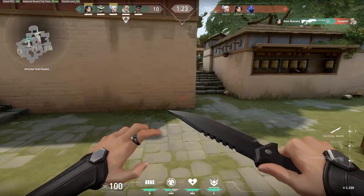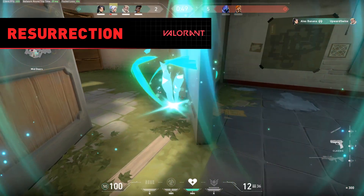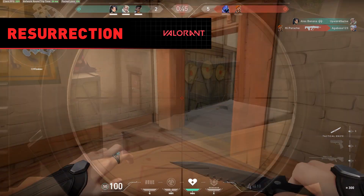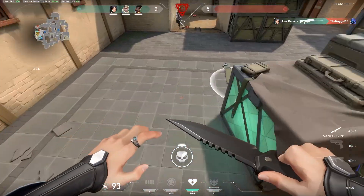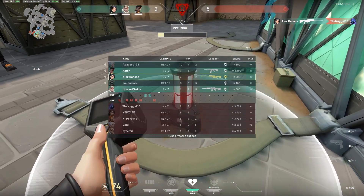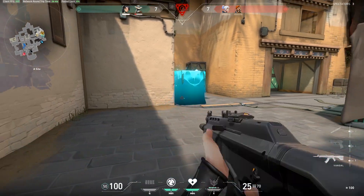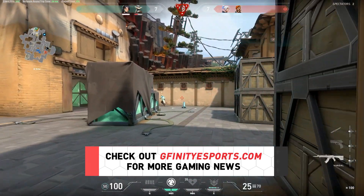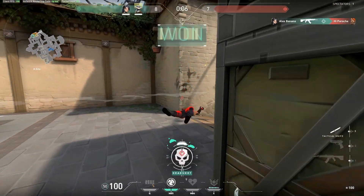Finally we have resurrection. Once Sage has seven ultimate orbs she can resurrect a fallen ally. This is easily one of the best ultimates in the game as it can turn a single round from a 5v5 to a 6v5. This is another reason why we suggest you play defensive — being alive to revive an ally can be the difference between a win and a loss. We hope you liked this Sage guide, so make sure to subscribe to this channel for more content and check out gfinityesports.com for more Valorant guides and gaming news.